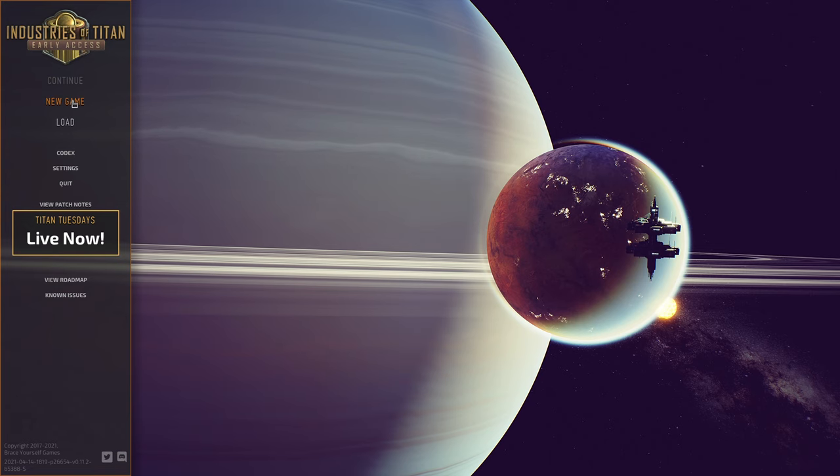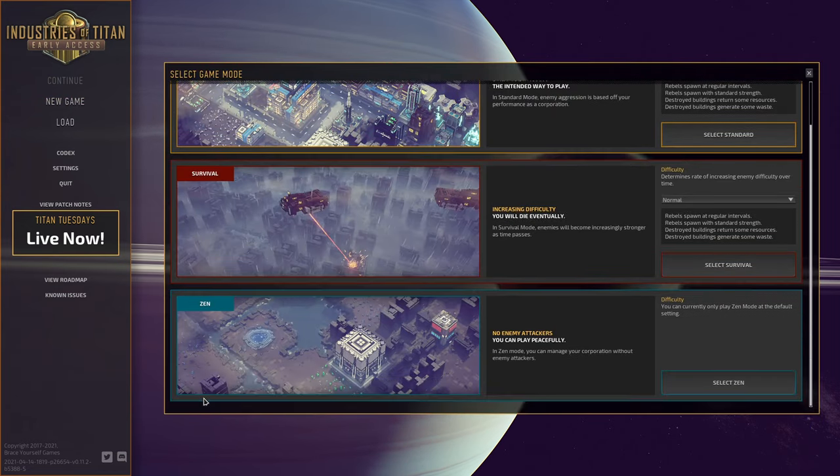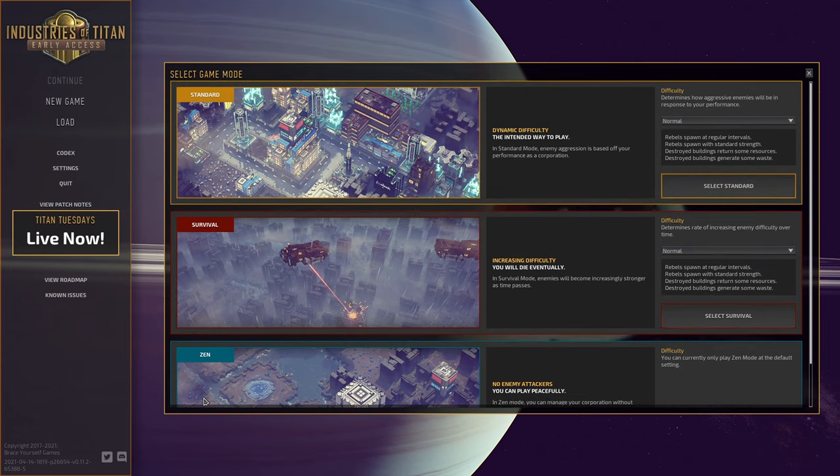If you play in Zed Mode, you'll miss out on the combat elements, which give you some interesting decisions in terms of how your city gets shaped for defense and such. To experience the full game that you've paid for, I do recommend playing on Standard, and if you're really worried about the difficulty, set it to easy because I really don't think it'll be too overwhelming for you, especially at the start.